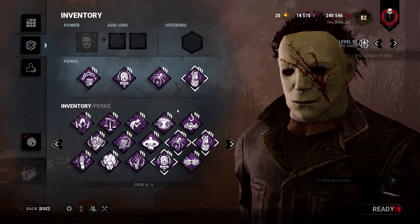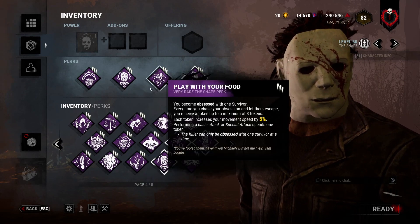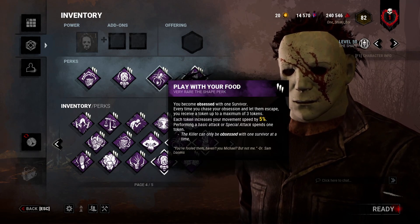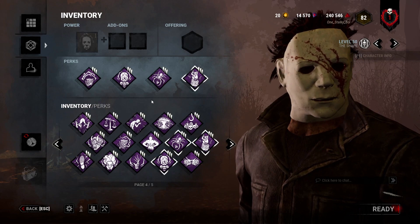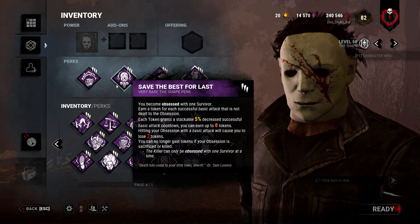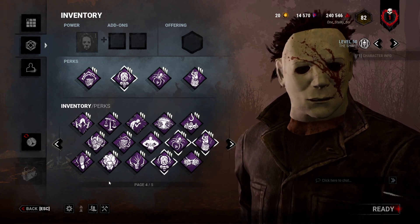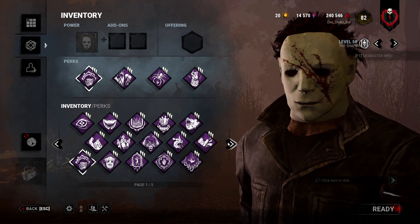It worked out really well for me. It was mostly focused on snowballing because of those two perks — you're gaining something from everybody you find. If you find someone that isn't the Obsession, you get Save the Best for Last stacks. If you find the Obsession, you gain stacks and Play With Your Food stacks. And then the other two perks just slow the game down. But recently I've been running the Hex Undying and Ruin combo for gen slowdown.